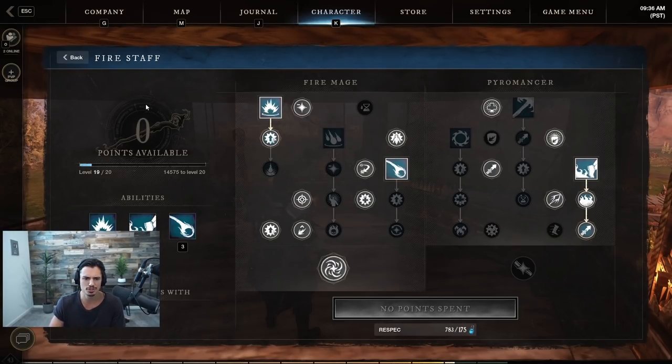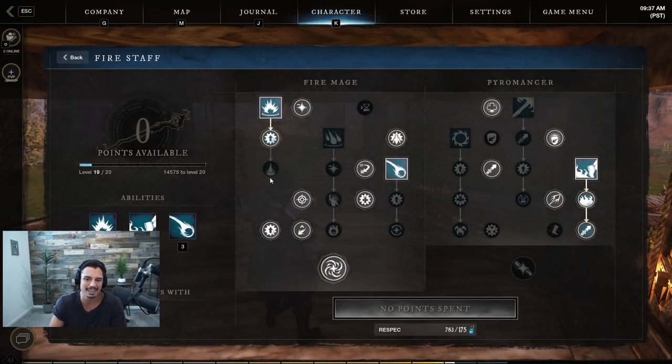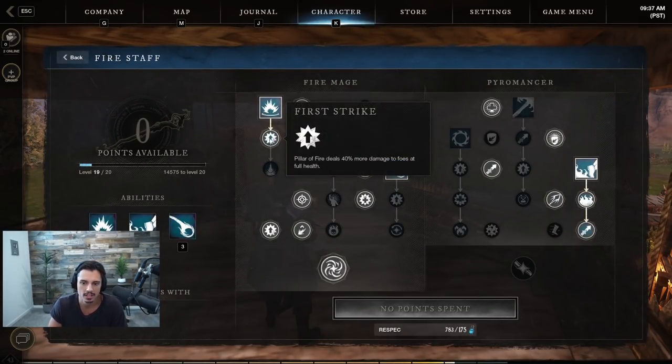This build is really focused around PvP. It's the build I've been pulling off crazy 1v4s and 1v1s with out in the world, and it seems like between the fire staff and ice gauntlet you can pretty much 1v1 anything.